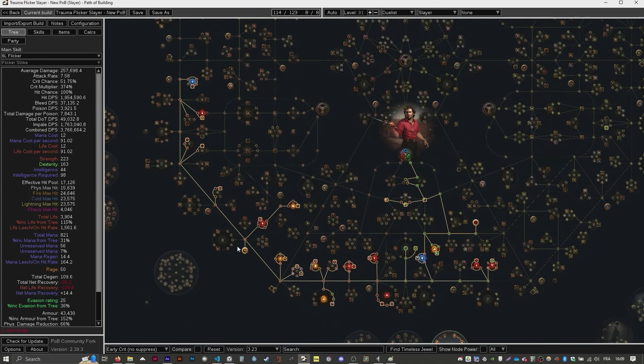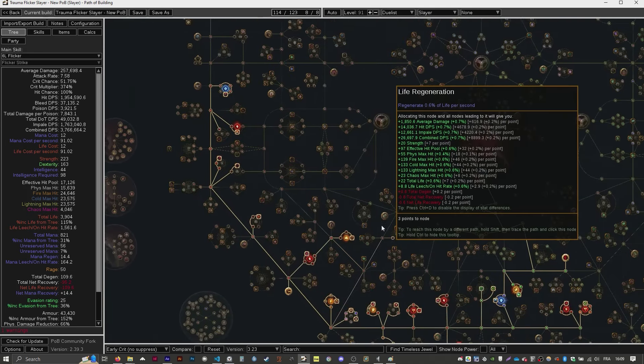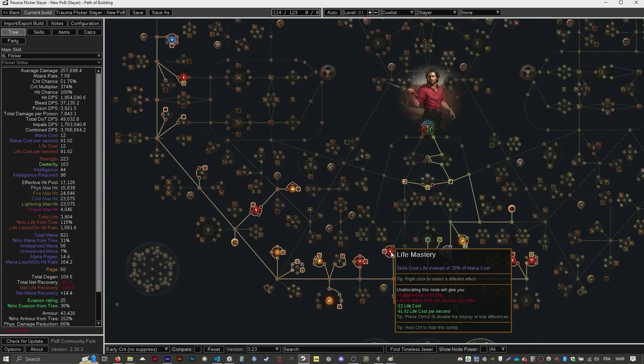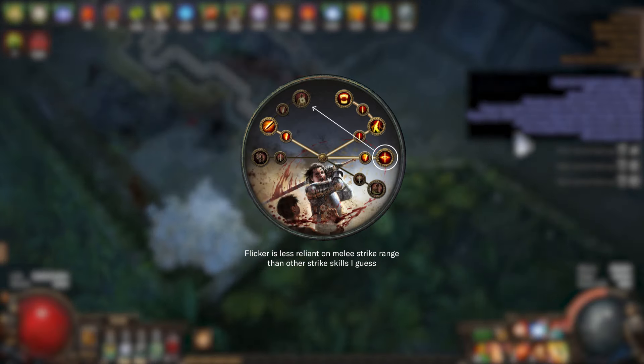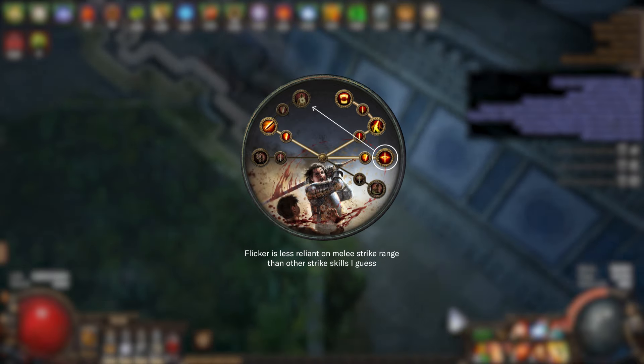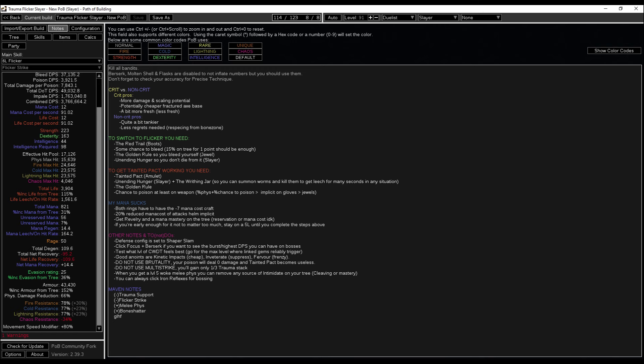Nothing particular about the tree, except that you must get some chance to bleed right here to enable the red trail. This life master node is also helping your mana quite a lot. If you can manage sufficient accuracy on your gear, you can try giving up Impact for Headsman for a bit more single target, but the reduction in AoE makes mapping a bit more clunky. Try at your own risk. Please refer to the notes tab for the main important points and some other stuff.